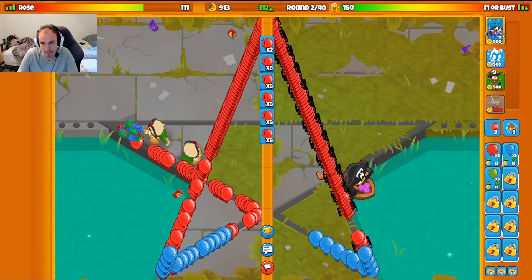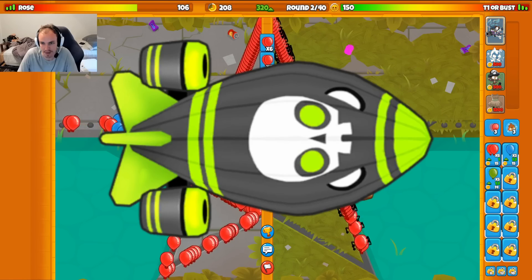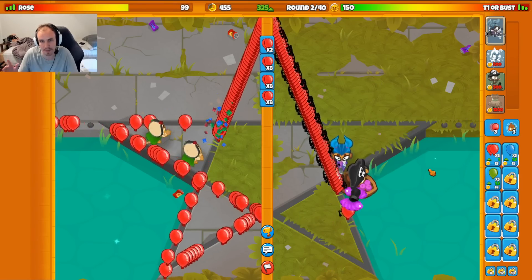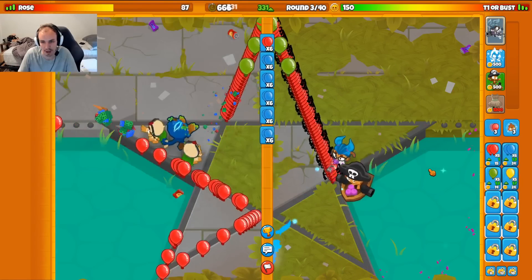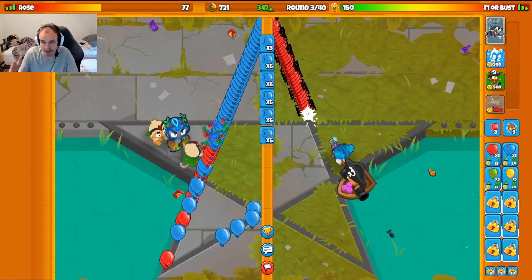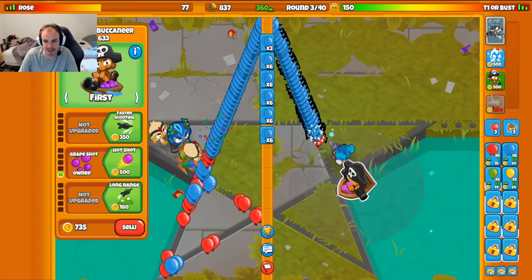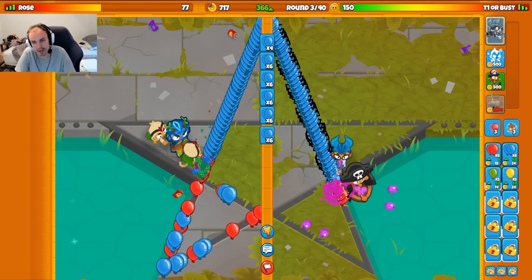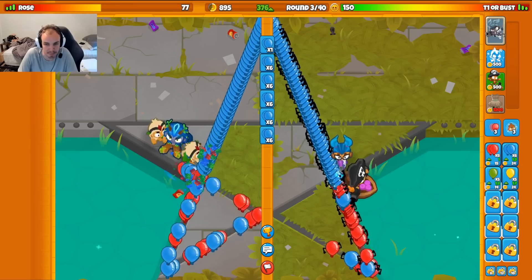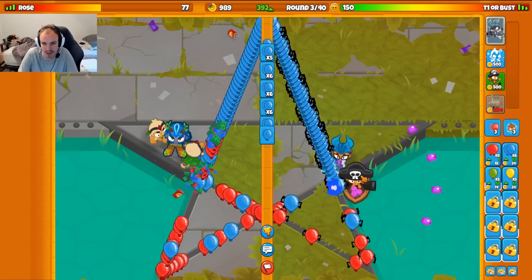Late game you have the Super Brittle and Icicle Impale, which are going to be essential for my defense. And lastly we have Village. Village is phenomenal because it has the Homeland Defense, the Jungle Drums, all the shebang there. Homeland Defense and Jungle Drums should help me out against the biggest weakness in the strategy, which I think would be probably the all-out ZMG rush. The towers that most people use to defend all-out ZMG rushes are Ninja, Druid, Ace, Bomb — this strategy has none of them. But Homeland Defense doubles the attack speed and pierce of all your towers, and pierce is very important for defending those types of rushes.